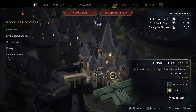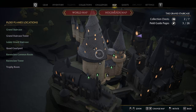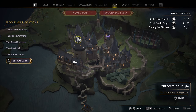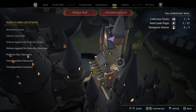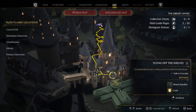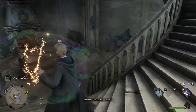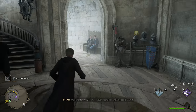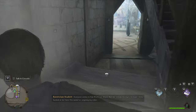Interesting — what is this? 'Flying off the shelves' — get wand handles and gold. We can definitely do some side stuff. It looks like the only side quest currently is the one with the black flag. We do want to do the Defense Against the Dark Arts class, but let's go ahead and do this little side quest first, then after we'll do the defense class. This game is really cool, I like it quite a bit.